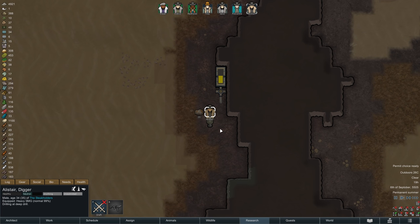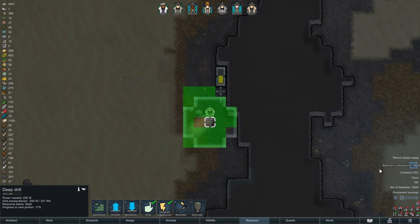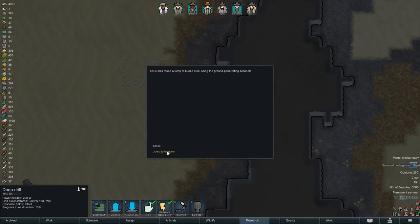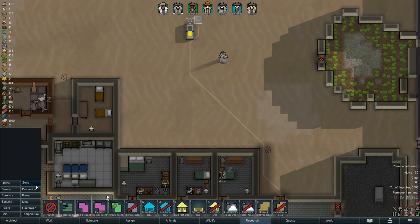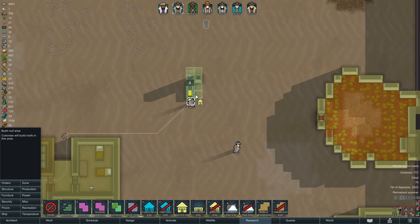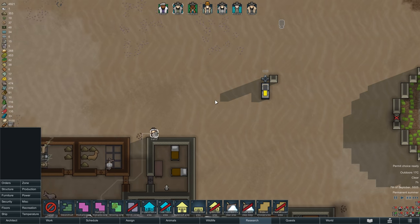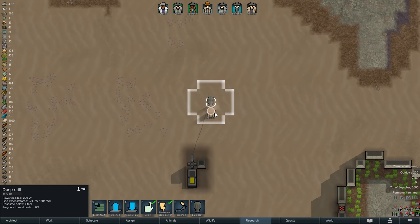With that, another day is slowly winding down. While Alistair is slowly but steadily mining out his underground steel deposit, Steak has found another one — and this one is actually much closer to the base. So on the next morning we are moving our mining equipment over there, which will cut down Alistair's traveling times by quite a bit, and keeping him close to the base should be beneficial in case of an enemy attack, as he can quickly retreat into safety.